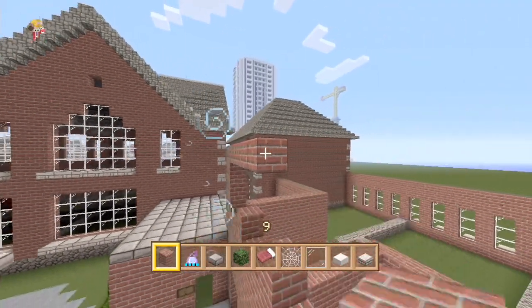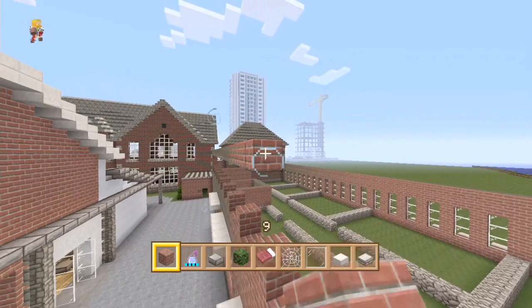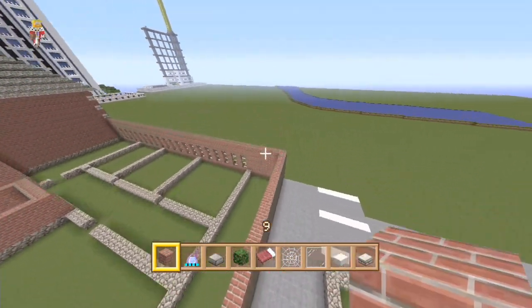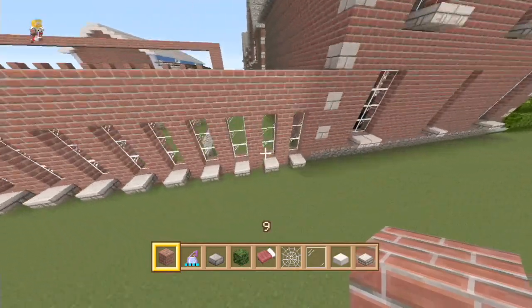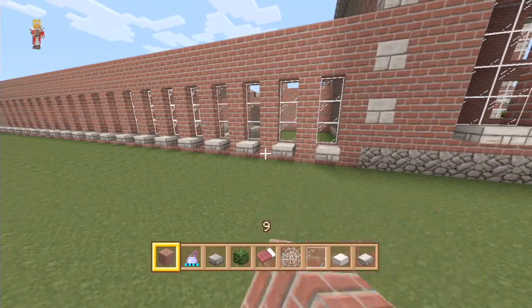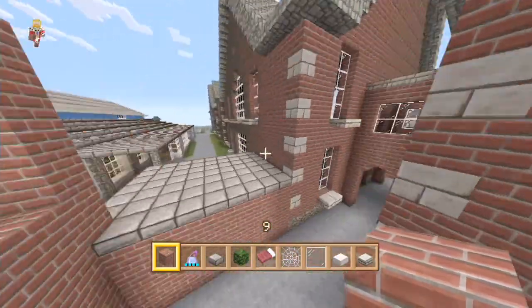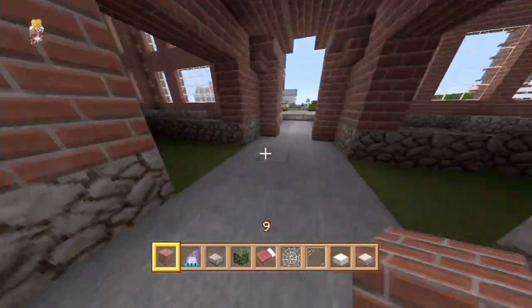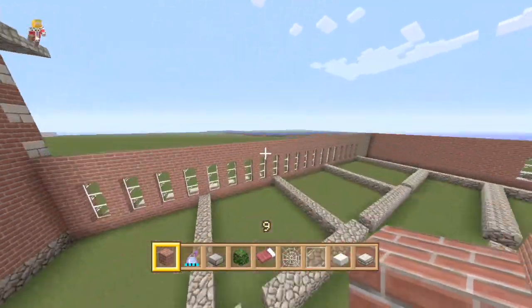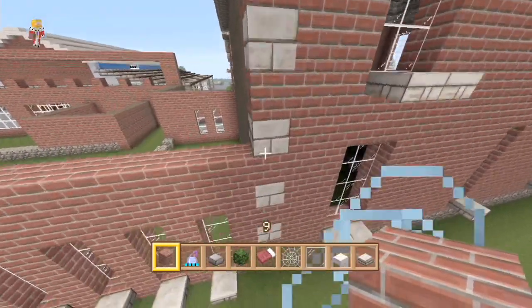This building is actually a little bit lower than the main school. Around the back side, look - it's one block lower. That's because this building was on a foundation and this building was set on the floor. Inside you actually stepped up when you walked through the courtyard into here - there was actually a little bit of a step up as it was on the foundations, which is why the windows are a little bit higher.